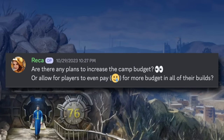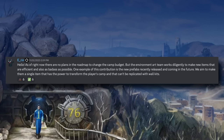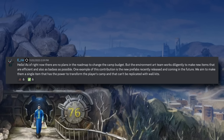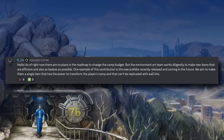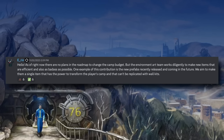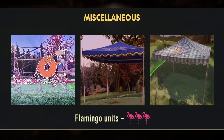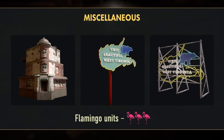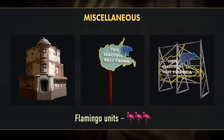The forbidden camp budget question: are there any plans to increase the camp budget? The answer is no — as of right now, there are no plans in the roadmap to change the camp budget. However, new items are being designed in the most efficient way possible, with new prefabs also getting a mention. This is something 76 has done pretty well, as the quality of new items has been steadily improving, reflected in the size of some new items too, using the flamingo unit metric system. Some of the new items, like the huge Wildwood Tavern prefab, only set you back a couple of flamingos.